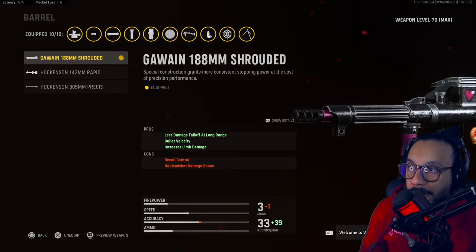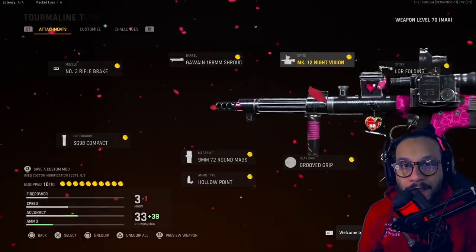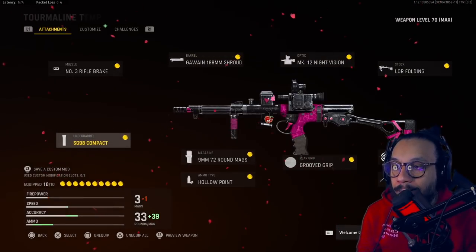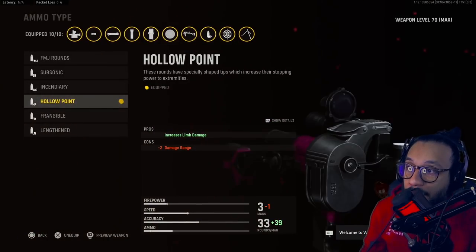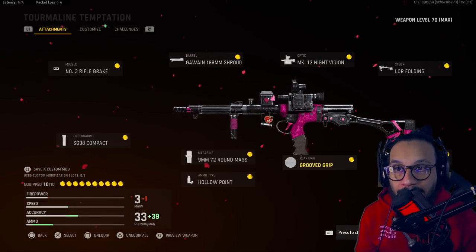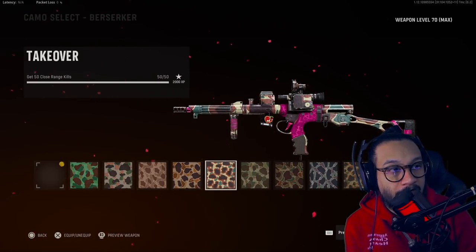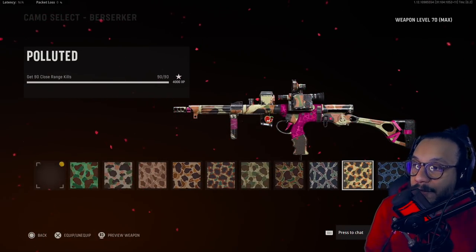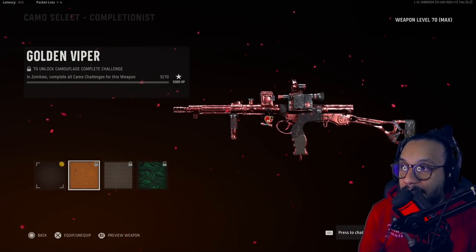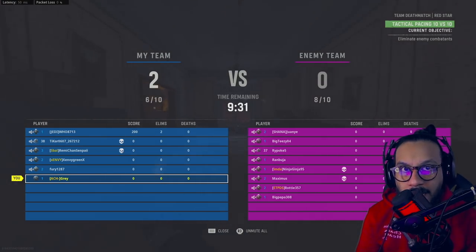On the Owen blueprint: muzzle is the Number 3 Rifle Break, barrel is the Gawain 188mm Shrouded Barrel, optic is the MK12 Night Vision, stock is the LOR Folding Stock, underbarrel is the SG98 Compact, magazine is the 9mm 72-Round mag, ammo type is Hollow Point, rear grip is Grooved Grip, proficiency is Brace, kit is Defender — all 10 attachments. Camos on this blueprint include Gold, Diamond, and Atomic; Zombies camos are Golden Viper, Plague Diamond, and Dark Aether.